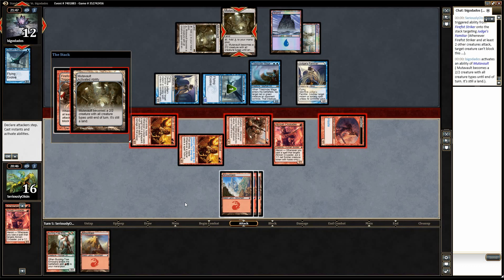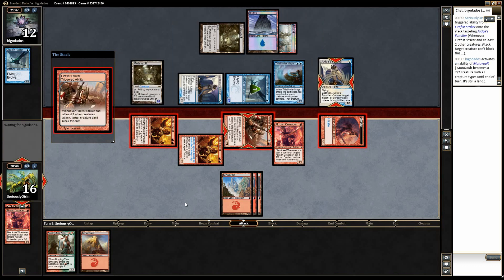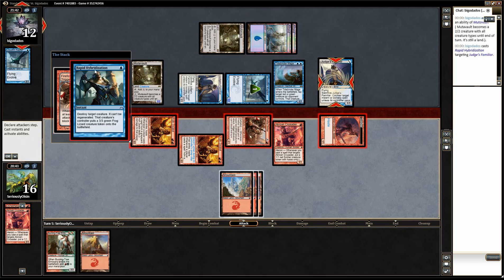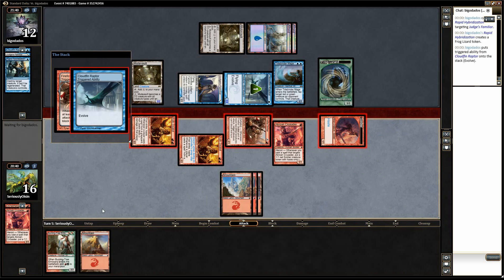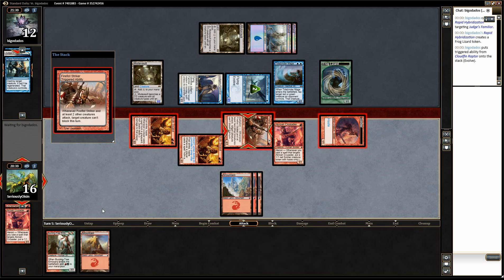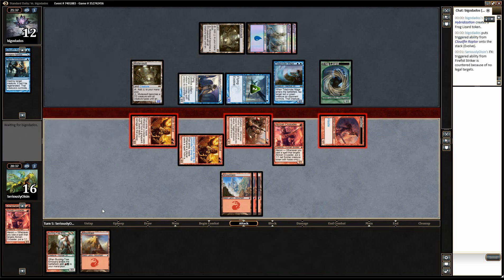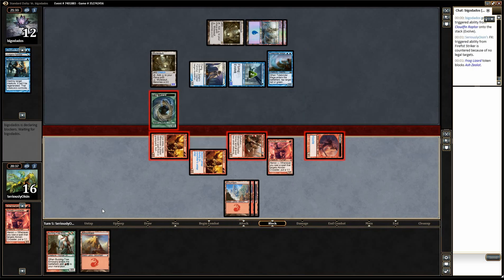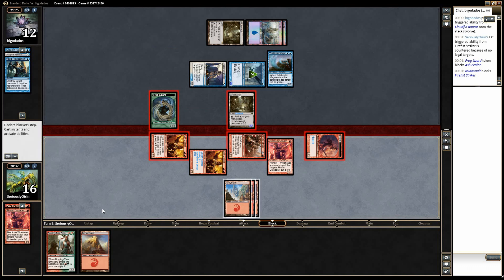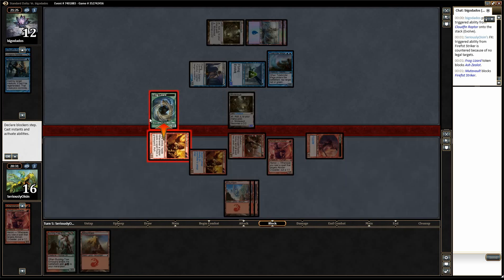We're going to see a Mutavault activation, presumably going to trade for the Striker. Oh, it's a Rapid Hybridization on the Judge's Familiar. Miserable. So the trigger fizzles and we get our board eaten — all three of these attackers eaten. Striker trades for Mutavault, Tidebinder Mage eats a Soldier. He's keeping the Tidebinder Mage back.